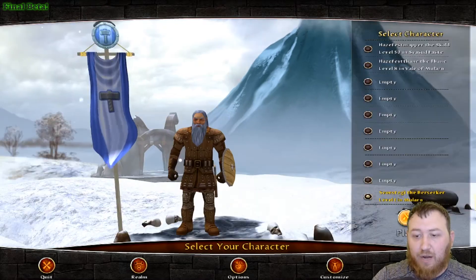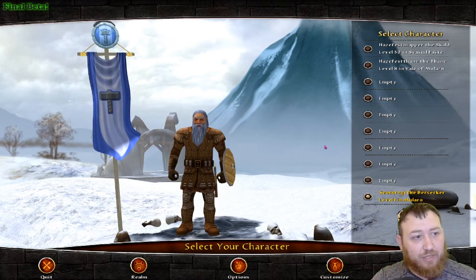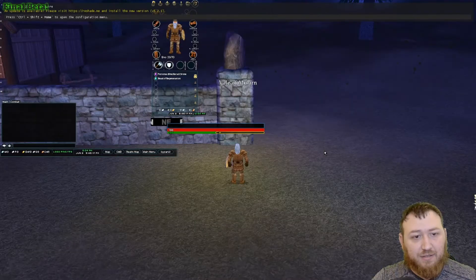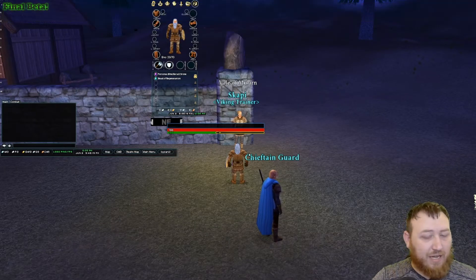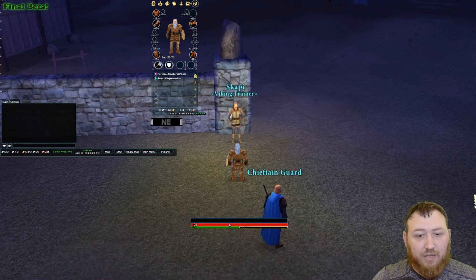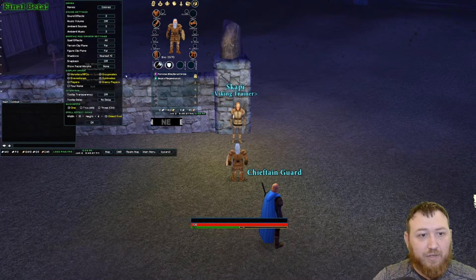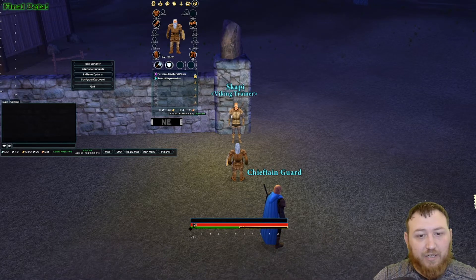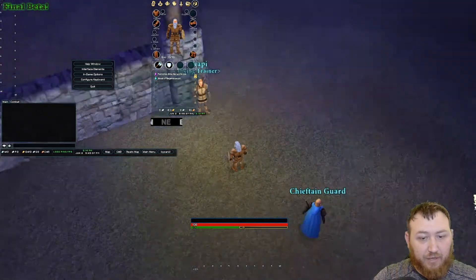So we're just going to create a random character. We're gonna log in and see what the UI looks like currently, and it's a mess. My UI is absolutely trashed. So what I'm gonna do is I'm going to fix my UI, so let's go to options. Let's go ahead and get all three quick bars on the screen. Set it up so that we have our quick bars at the bottom here.